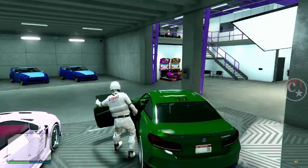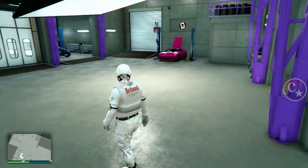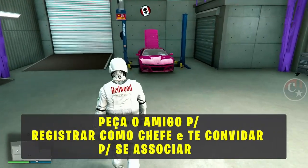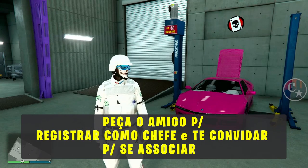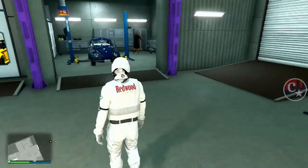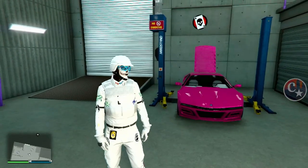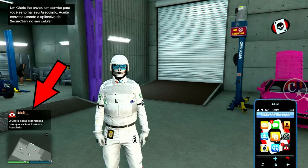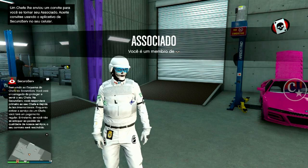Agora prestem atenção, galera, porque eu não vou mostrar a parte do amigo. O que o amigo tem que fazer agora? Ele pode sair de dentro da oficina dele e vai registrar como chefe do seguro service e vai me mandar um convite pra eu me associar à organização dele. Então ele já está registrado e me mandou o convite. Vou abrir o telefone e aceitar o convite de associado. Agora eu sou um associado dele.